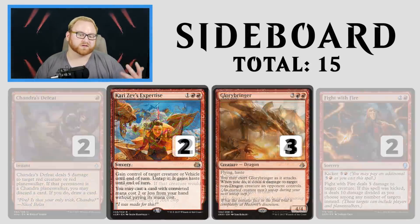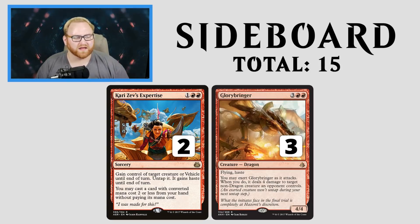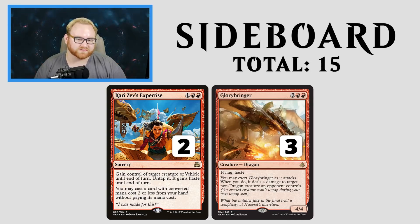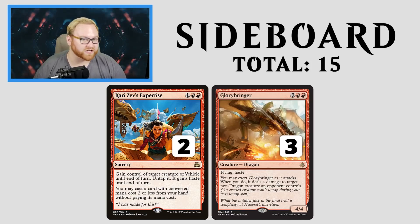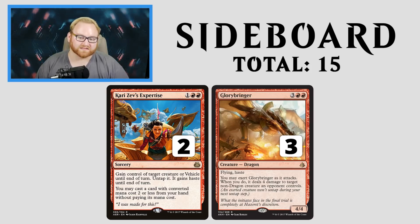Moving on to more sideboard cards, we have Kari Zev's Expertise and Glorybringer. I really love Kari Zev's Expertise here — you can grab an opponent's creature and also get another Goblin onto our side of the field. Glorybringer is a great way to deal flying damage and shut down an opponent's board state by killing their Chain Whirler or another first-strike creature, especially in the white-black knight deck right now. Glorybringer is a huge bomb against that decklist.